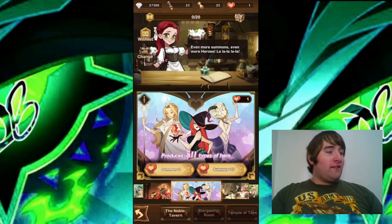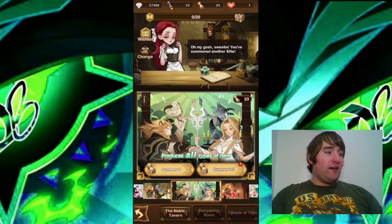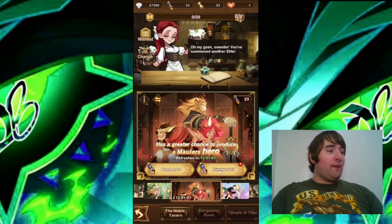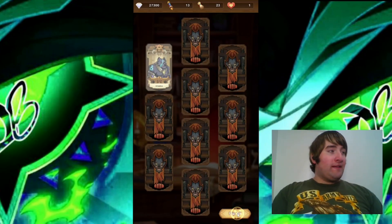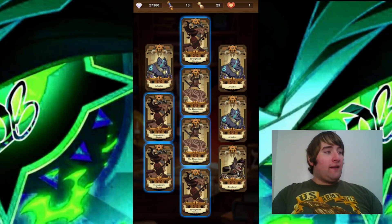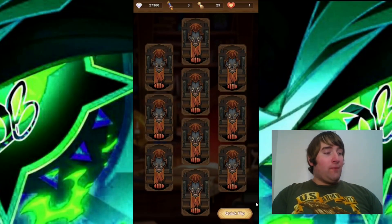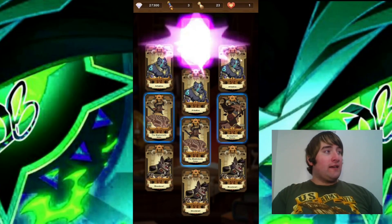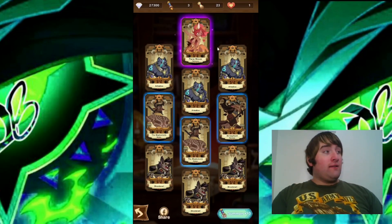Let's move on to the Faction Summons. It's Maulers this time — I'll just keep it on the Maulers. I have two ten-pull summons here, and the first one is just a bunch of fodder. I'm hoping to get a double or even a triple from something here. Here's my first Elite Hero and it's a copy of Satrana — very nice getting a copy of Satrana.